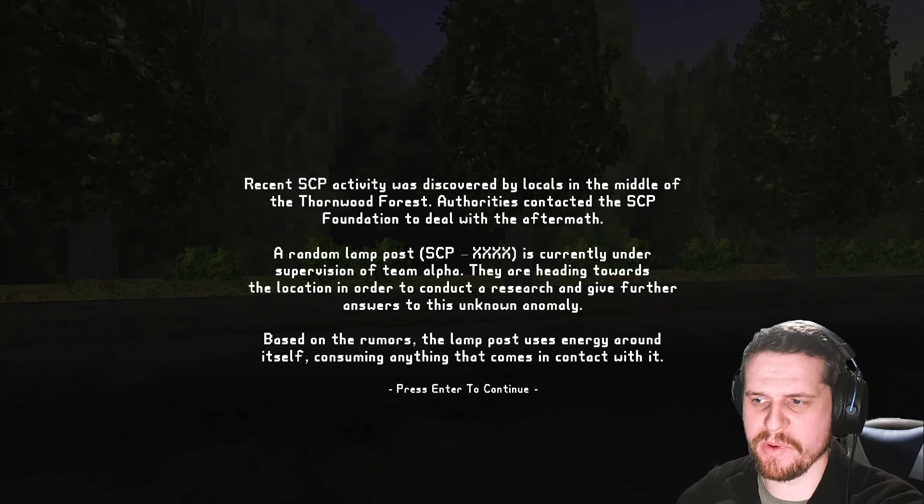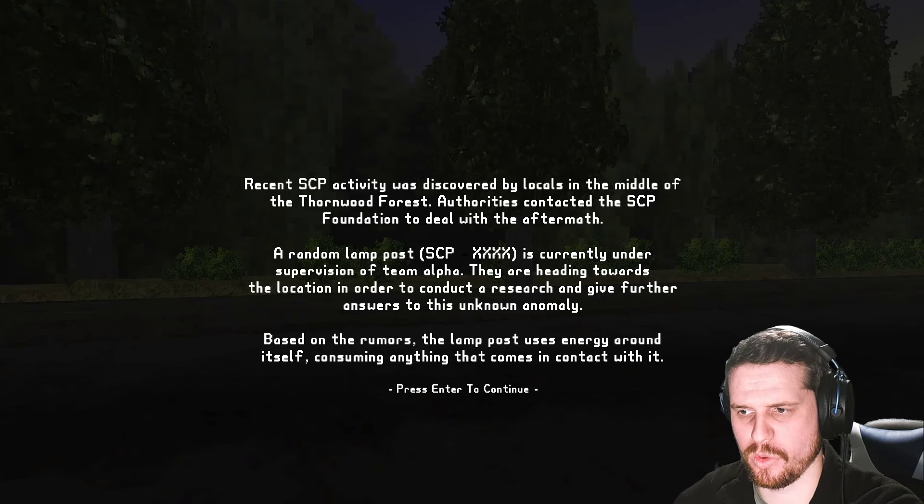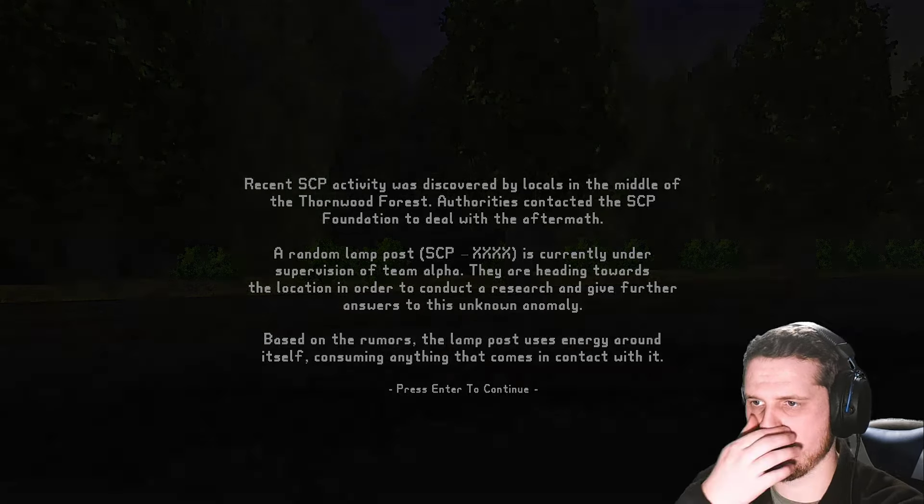Lampost uses energy around itself, consuming anything that comes in contact with it. Dr. Hayden, our intel suggests that this is a Keta-class SCP, which means that it is difficult to contain. We should be very careful when observing this object. SCP-XX-FX doesn't seem to show any signs of mobility, but is somehow capable of disappearing from one location to another in a matter of sight — SCP-XX-FX is a teleporting lamppost. You can clearly see that we are surrounded by forest, yet the objects in this area appeared from unknown locations.